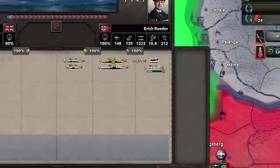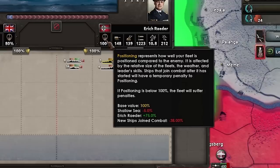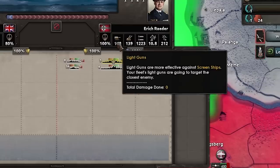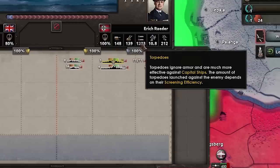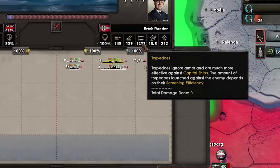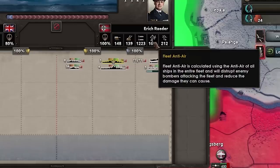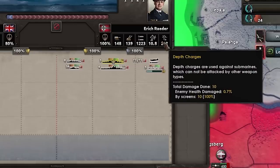A brief summary of the new combat screen: you can see the positioning — if you enter battle with bad positioning you'll suffer penalties across the board. Light guns are good against screening ships, heavy guns are good against capital ships, torpedoes do heavy damage at close range, which is the specialty of submarines, and anti-air is self-explanatory.